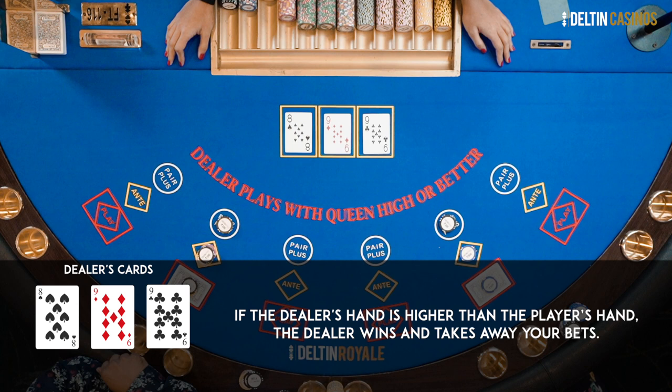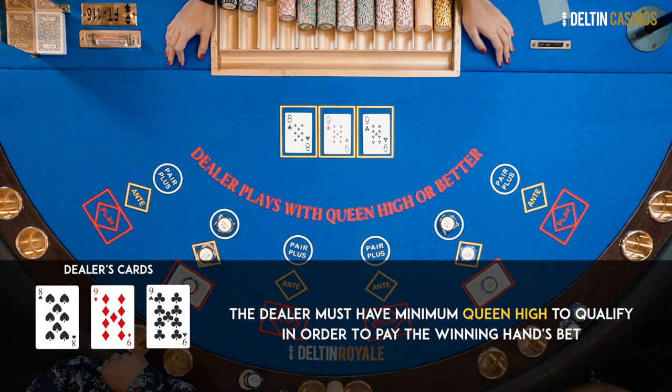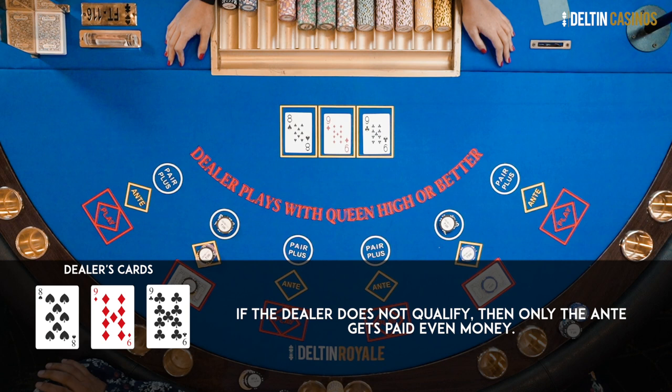The dealer must have a minimum queen-high to qualify in order to pay the winning hand's bet. If the dealer does not qualify, then only the ante gets paid even money. The pair plus bet will win regardless of the dealer's hand when you have a pair or above.